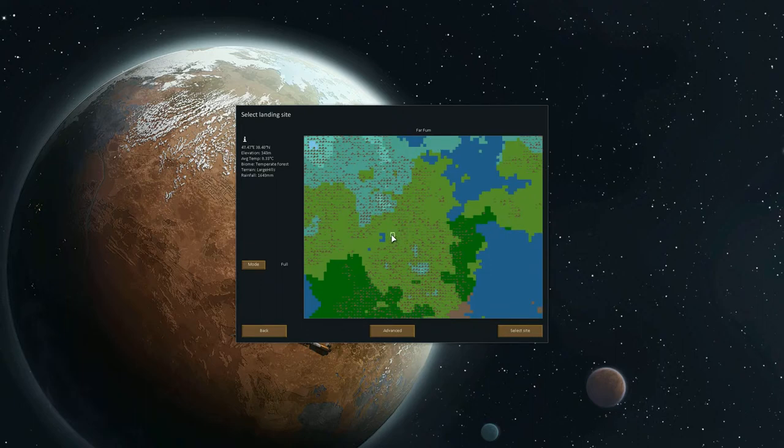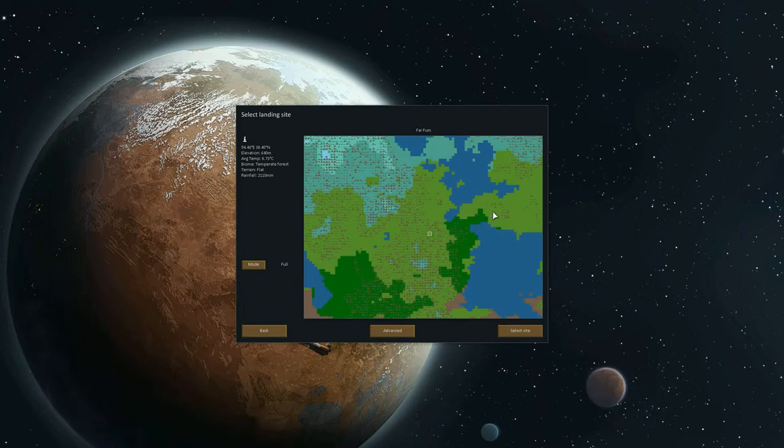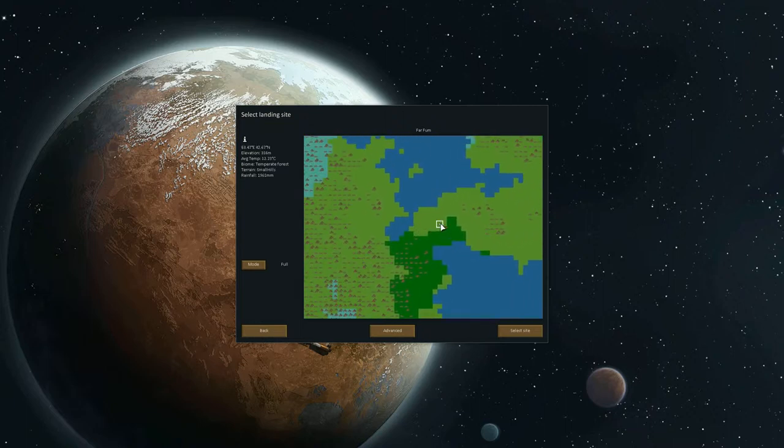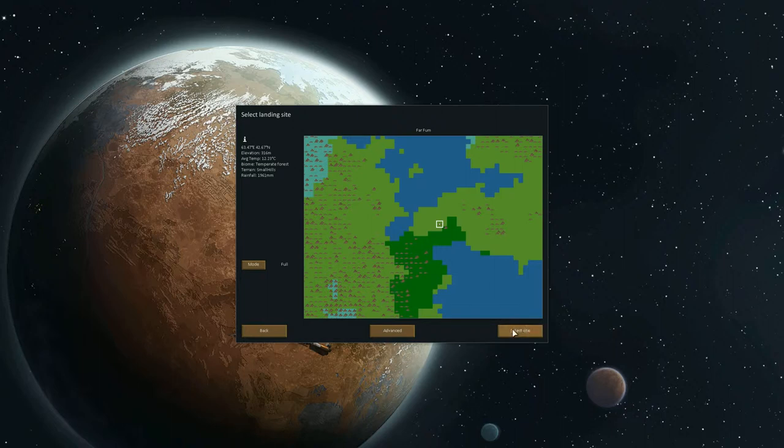And I'd like to have some hills. I could pick flat, but let's see — large hills, flat... maybe small hills. But there's too much rain, like two meters of rain. Well, maybe it's good — the rain will put off fire. Okay, let's select small hills, temperate forest, almost two meters of rainfall a year. There's an advanced option — I can pick a bigger size. My computer can handle it, I hope. Yes, select site.